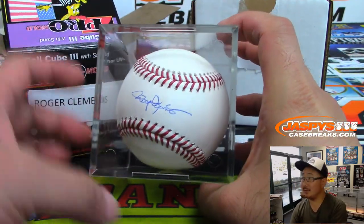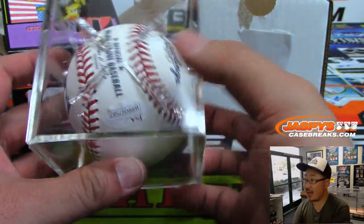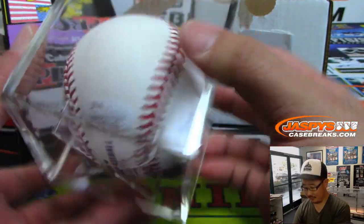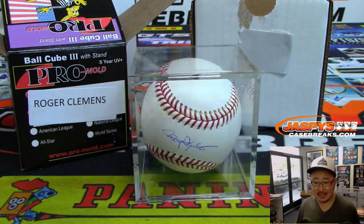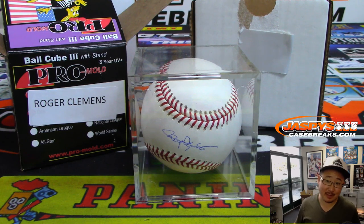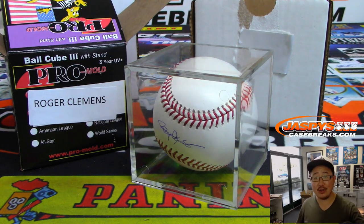There you go, the Rocket. There's the JSA sticker down there, and there's his autograph right there. The steroid stuff is still haunting him, which is why he's not in the Hall of Fame. But 350 WAR wins — I don't think pitchers will get that ever again — seven-time Cy Young, maybe. Roger Clemens goes to Jack B. with that one. Autographed baseball coming your way. Thanks everybody, we've got a couple more in the store — check it out on jazbeescasebreaks.com. Bye bye.